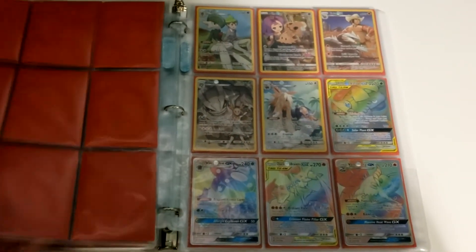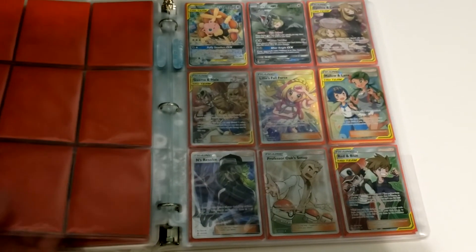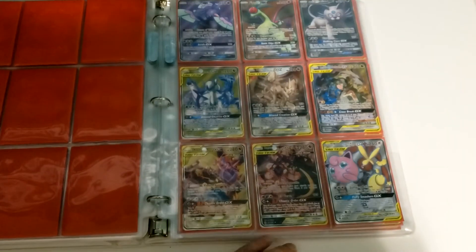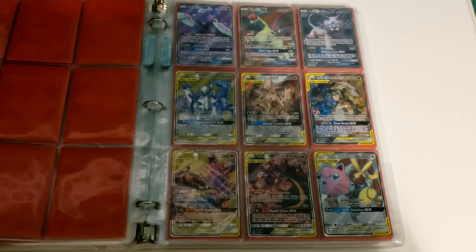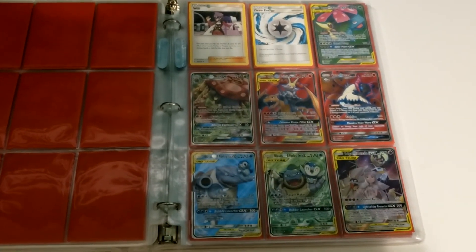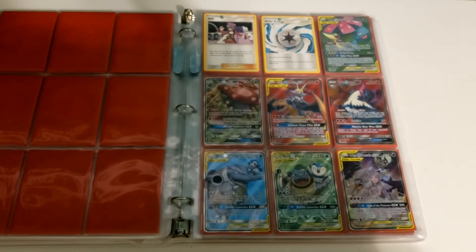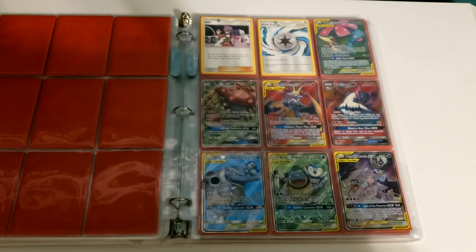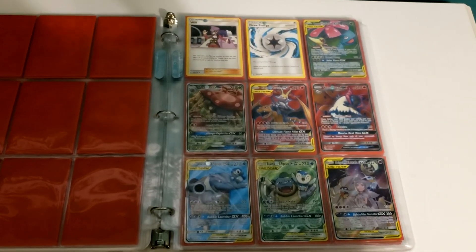I think we have now finished the Sun and Moon block. We're going to be backtracking a little bit and showing my X and Y block, or what's left of it. After that, we're going to be skipping to some Black and White and X and Y Japanese sets that I have, and then I think that finishes off my collection showcase. We still have many more videos to come, so stay tuned.